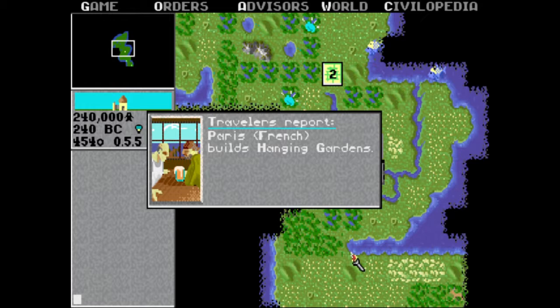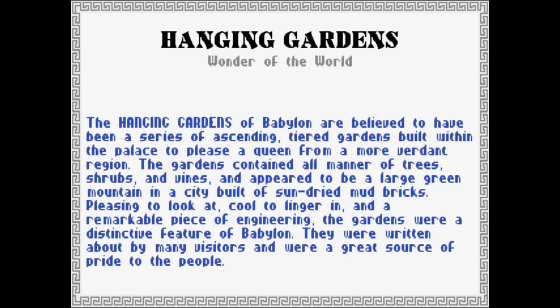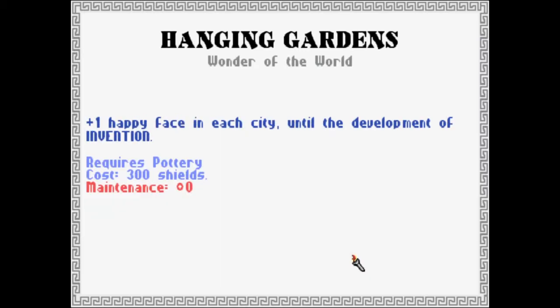Paris builds a Hanging Garden — yeah, the French got the Hanging Garden, so that means you won't be able to do it. But it will tell you what it's all about. The Hanging Gardens of Babylon are believed to have been a series of ascending tier gardens built within the palace to please a queen from a more verdant region. The gardens contain all manners of trees, shrubs, and vines, and appeared to be a large green mountain in a city built of sun-dried mud bricks. Pleasing to look at, cool to linger in, and a remarkable piece of engineering, the gardens were a distinctive feature of Babylon. They were written about by many visitors and were a great source of pride to the people. That is one happy face.